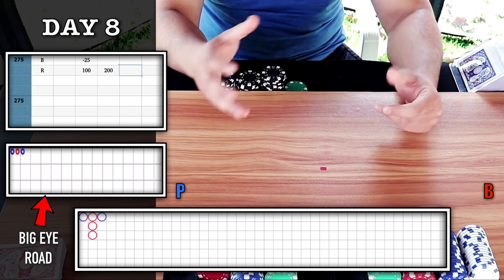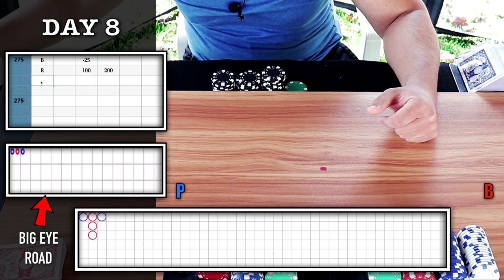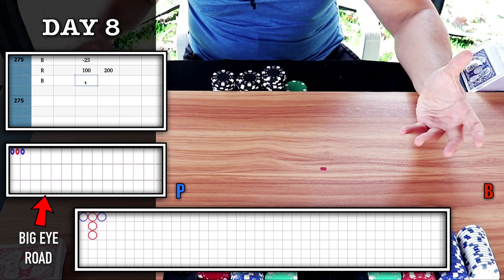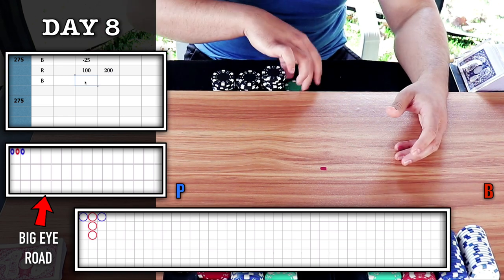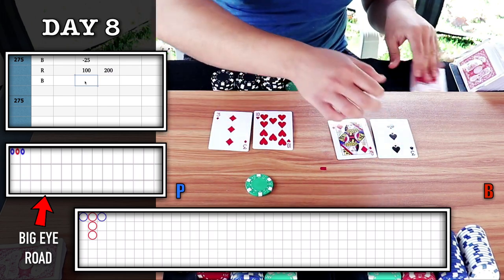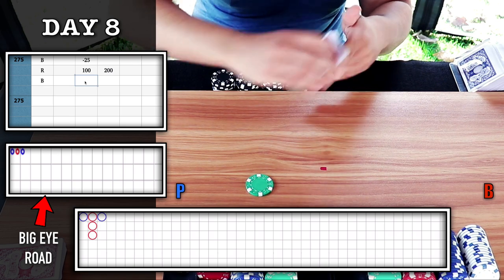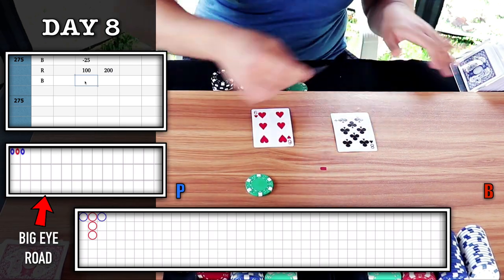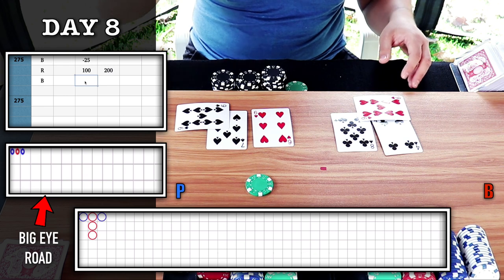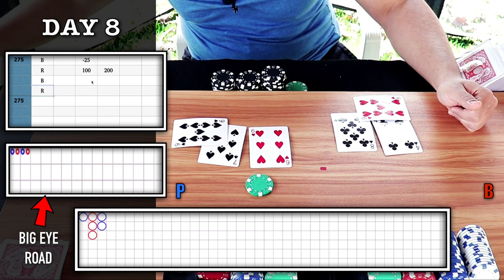We recovered and are in profit — only $25 away from our win range goal. The first shoe was brutal, just back and forth, but we hit on our first try on stage two going back-to-back. This was a blue, so we can go back to stage one. No trigger on majority six — let's continue playing the chop, looking for a red circle. I will bet on player, back on stage one. Player wins — we get a red, plus 25.